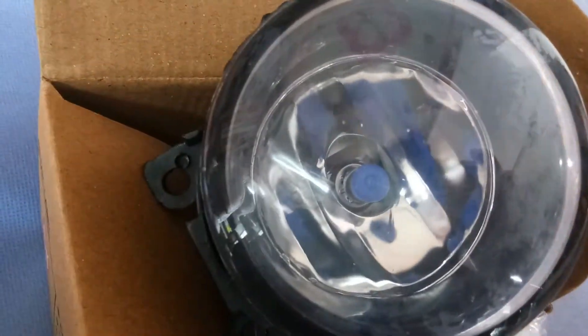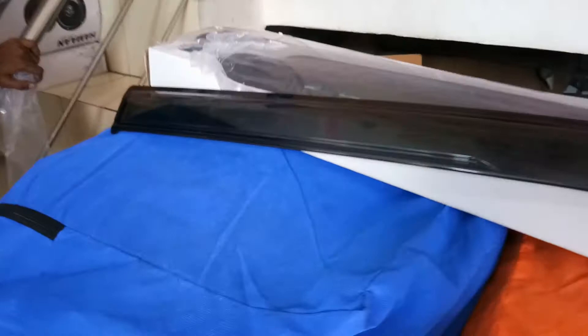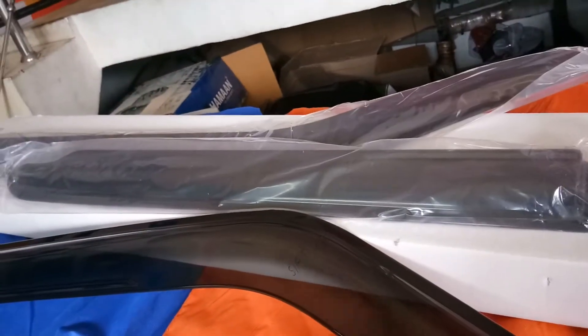This is the aftermarket fog light. You can see the air in it, and it can be changed. This is the Swift 2018's door visor. Now we can see it — the center, the front and the back. So that's all for this door visor.